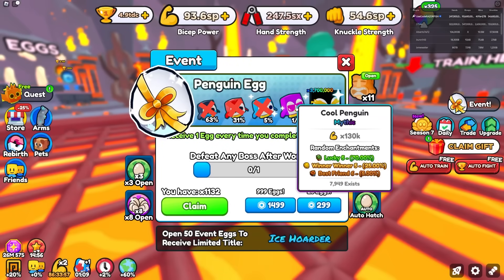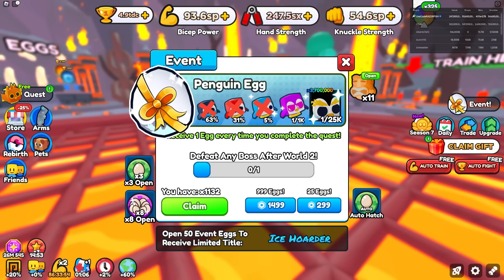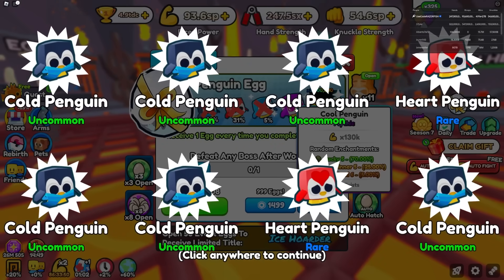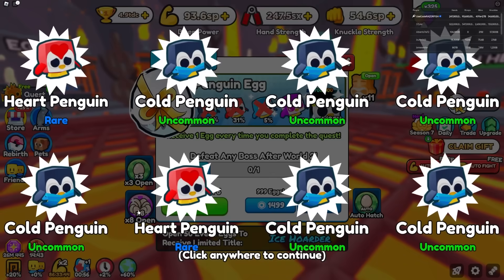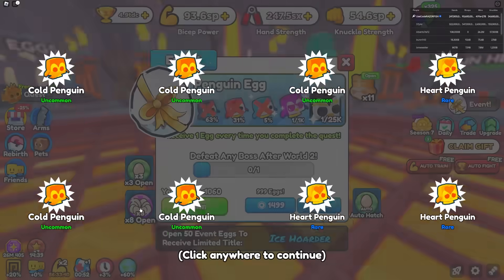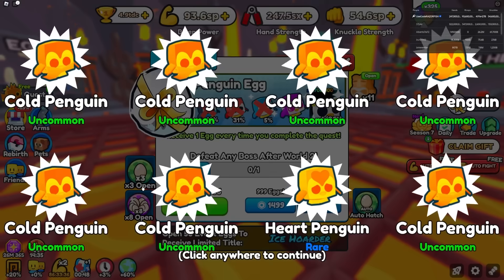I don't think I need any Winner Winner 4s — I have a Winner Winner team and all of it's at least Winner Winner 5. It depends what you guys have because these pets are pretty decent for enchants. If you need Winner Winner teams, lucky teams, or anything like that, it's good to grind these eggs because you can get a lot of really good enchants. From the cool penguin you could get Best Friend 6, Winner Winner 5, and Lucky 5. I still haven't even got a cool penguin yet.